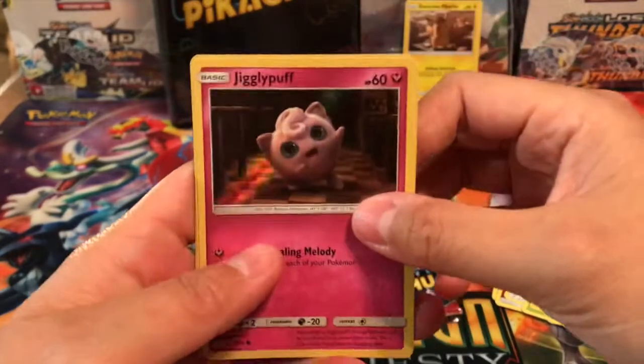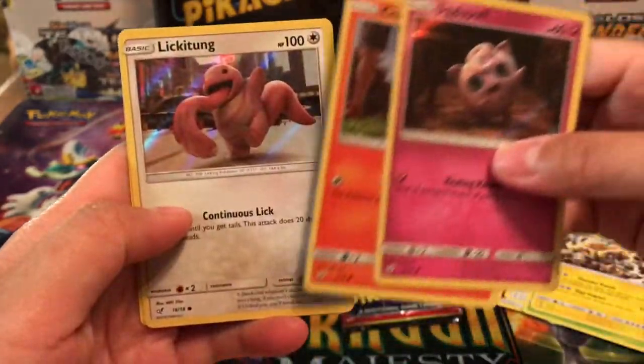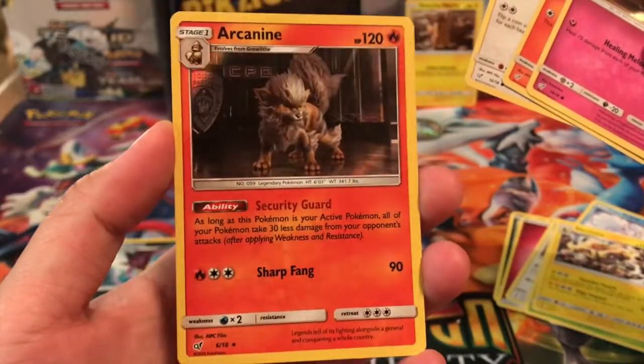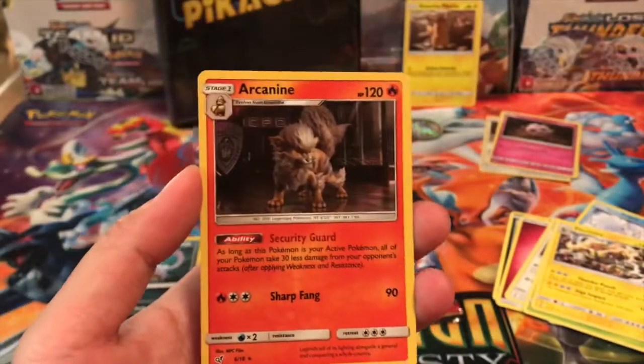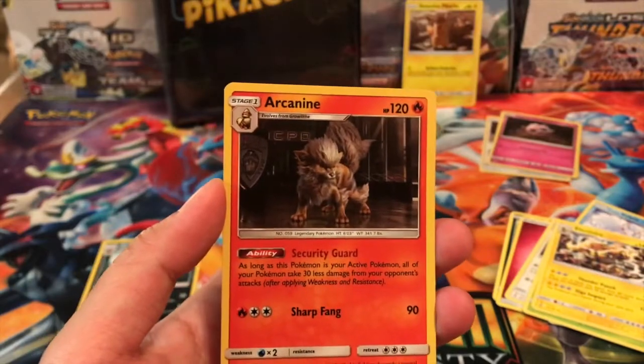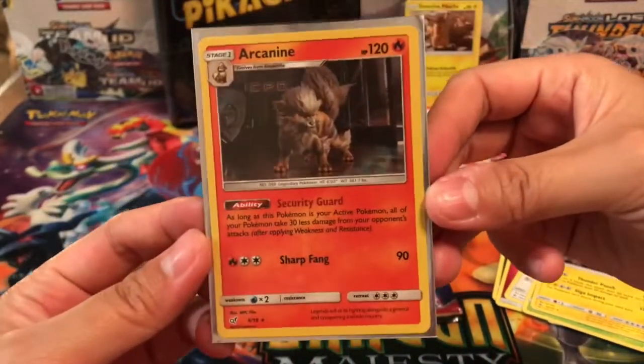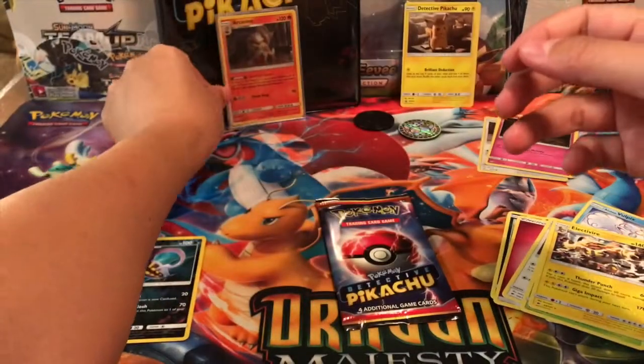Let's see what we can get from the next pack. We got a Jigglypuff, Charmander, Lickitung, and an Arcanine — yes! I got to speed this up because I definitely needed Arcanine. That is awesome, we got the Arcanine holographic!